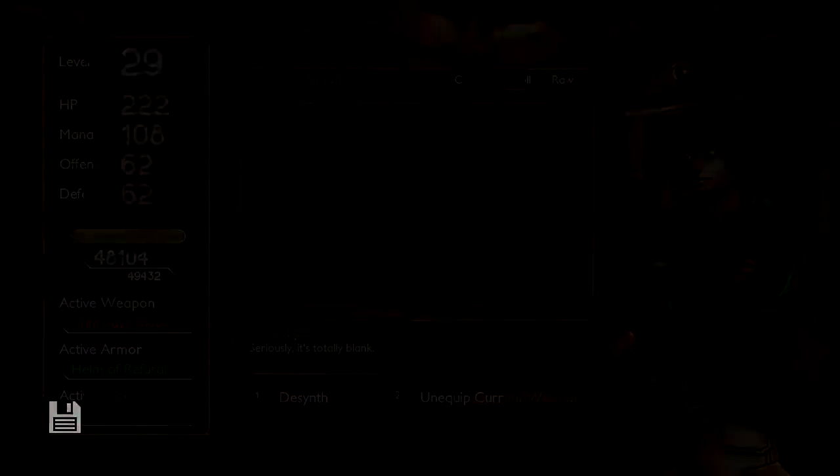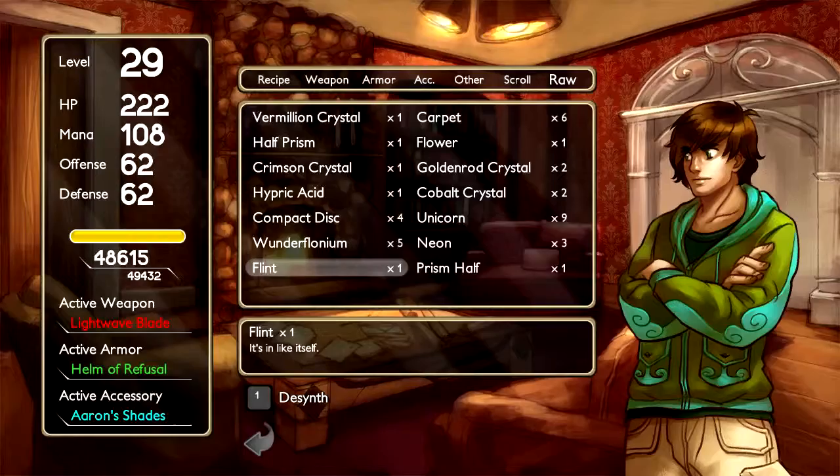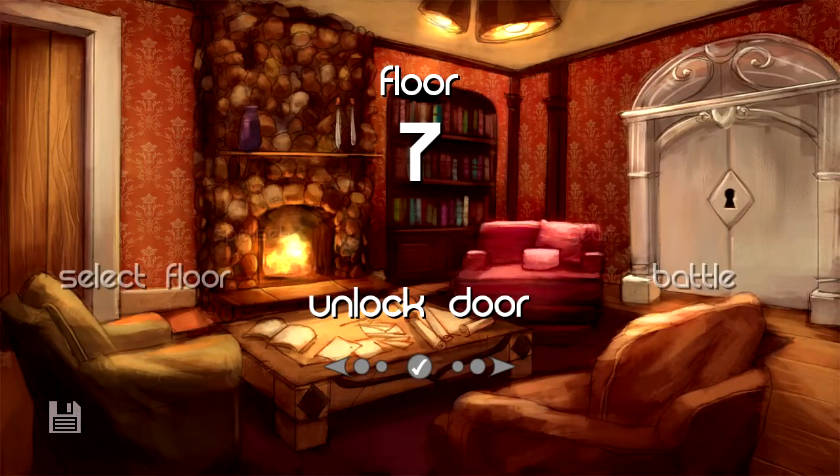Let me de-synth a few items real quick. We don't need almost anything in here — except don't destroy the half prism or the prism half. I'm going to try to fight him again. I'm pretty sure I have to go through Aaron again, but now that I'm higher level, that should be easy. We'll see what comes of this.